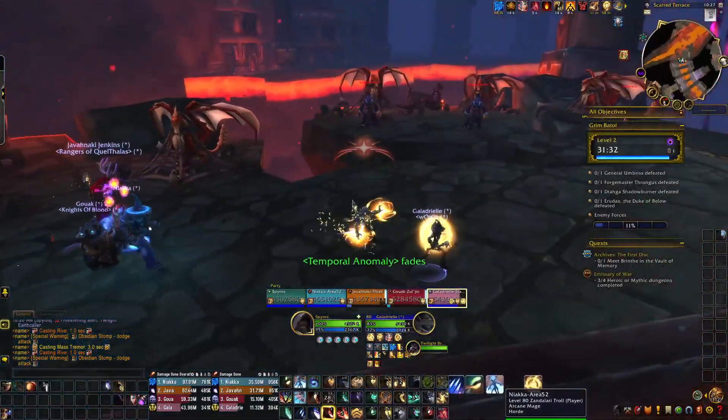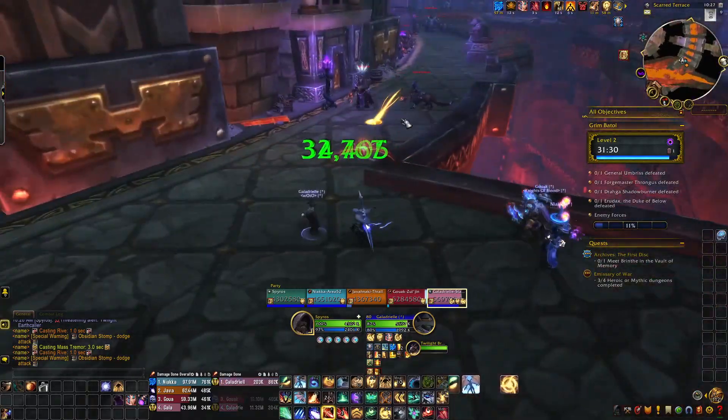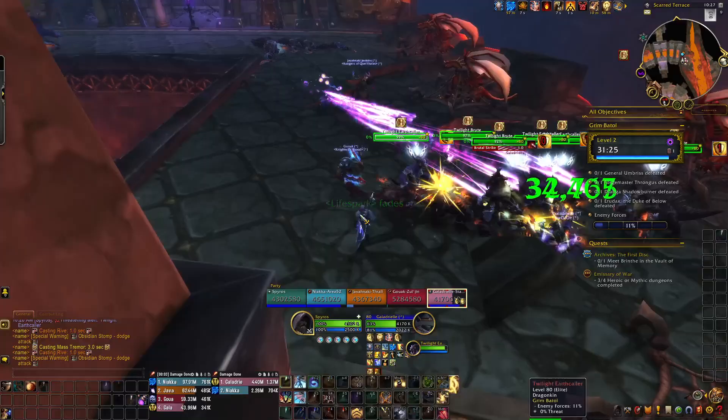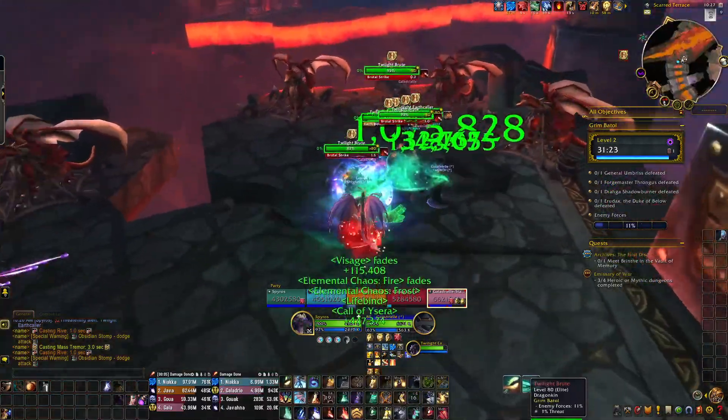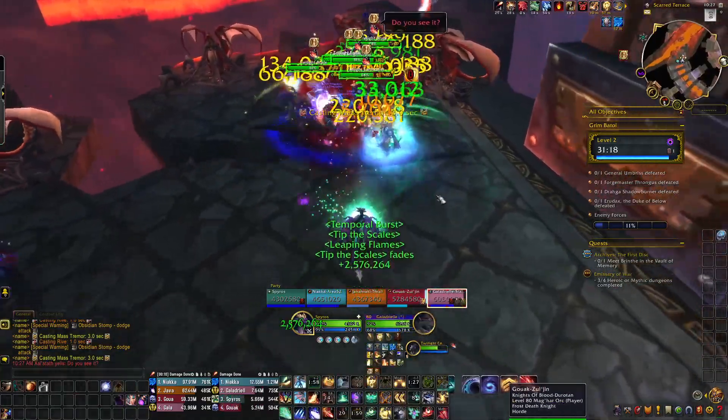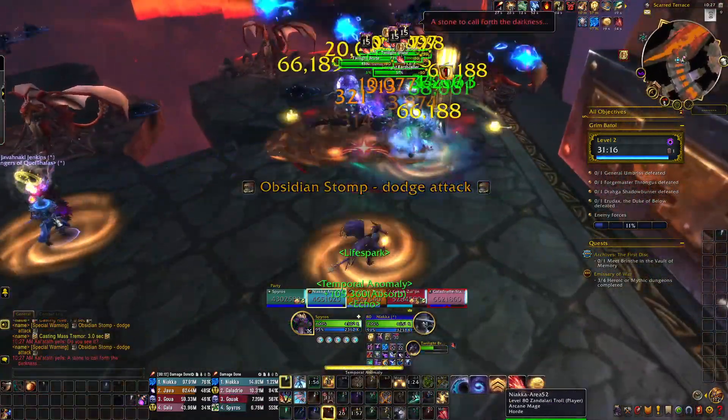Seems I'm missing the first part of the video — not sure what happened there, seems to be deleting itself. But that's all right. Anyway, Earth Callers: you want to kick as often as you can, especially Mass Tremor — that hurts a lot, it's group-wide damage and just does a lot of damage.